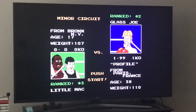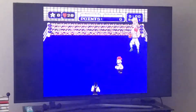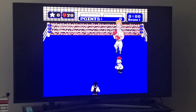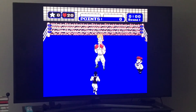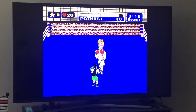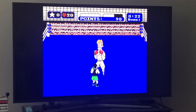Let's learn how you fight the first opponent in the game: Glass Joe. He is the easiest opponent in the game. Here's one strategy you can use for the first knockdown. Punch him in the face three times, then punch him in the body three times, over and over again, just like a pattern.